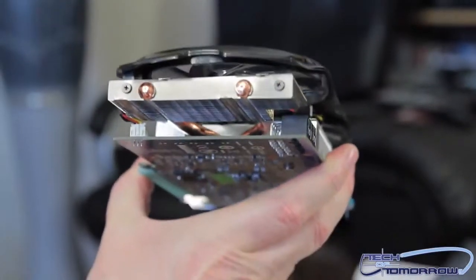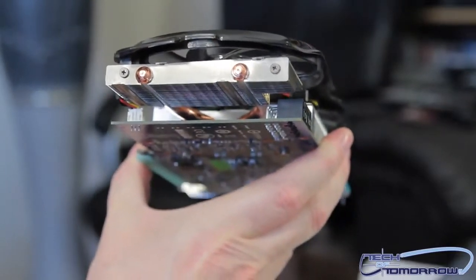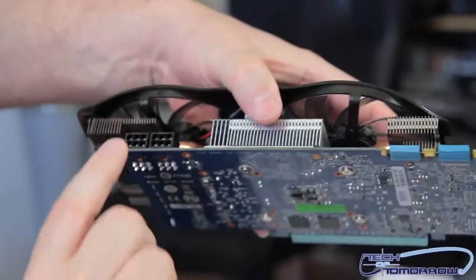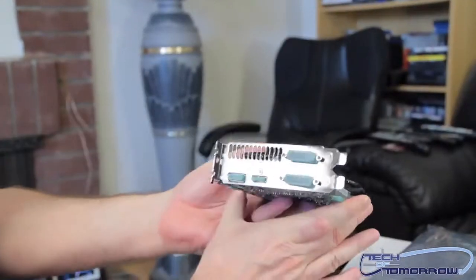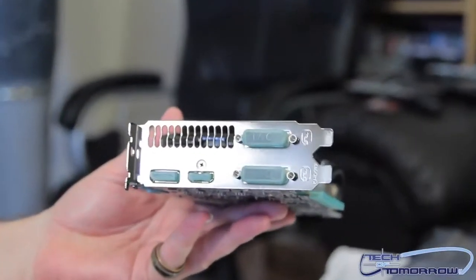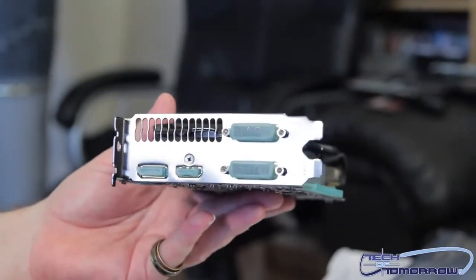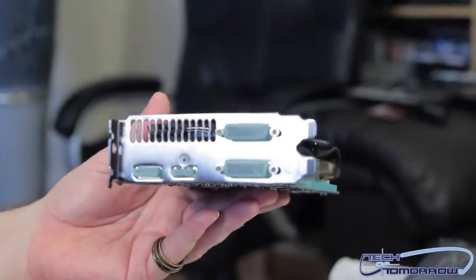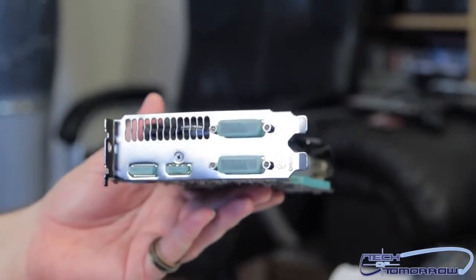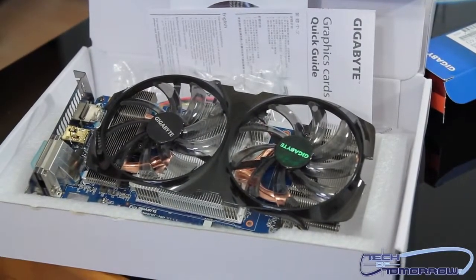Let's take a side angle view — a long angle view if you want to call it that. Flip it back up on top. You guys can see right here there are two 6-pin power connectors. Let's flip it around — you guys can see the rear I/O: 2 DVI ports, HDMI, and DisplayPort. That's actually my favorite rear I/O setup; I wish every card had this. So that's it — it's launch day. Look for the full review probably right after you watch this video. Thank you.